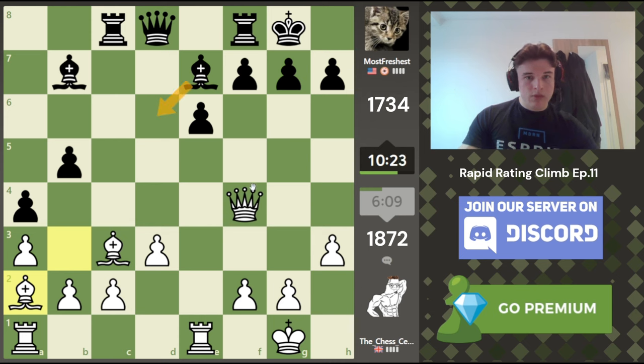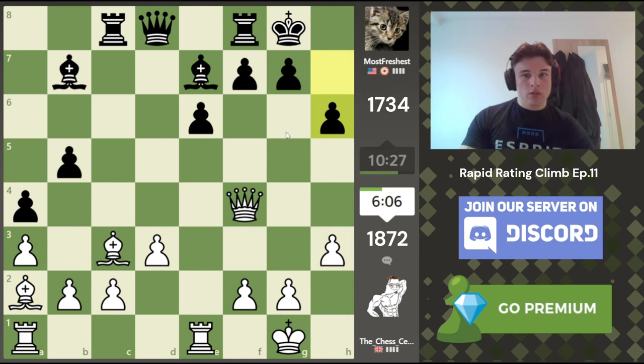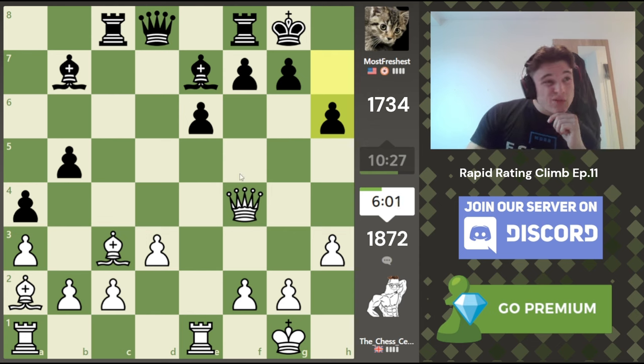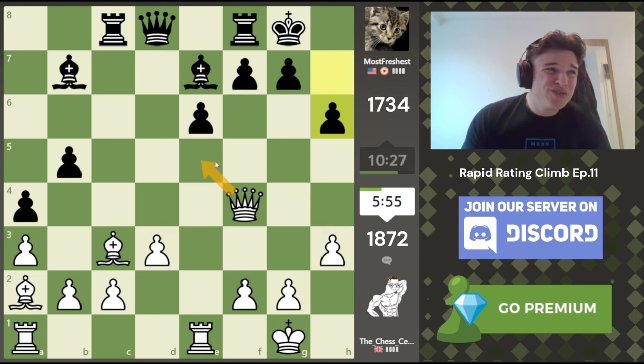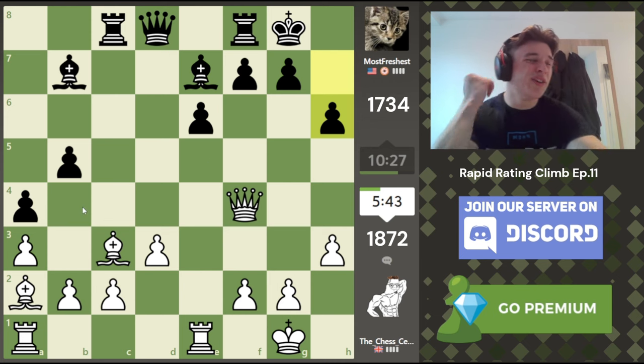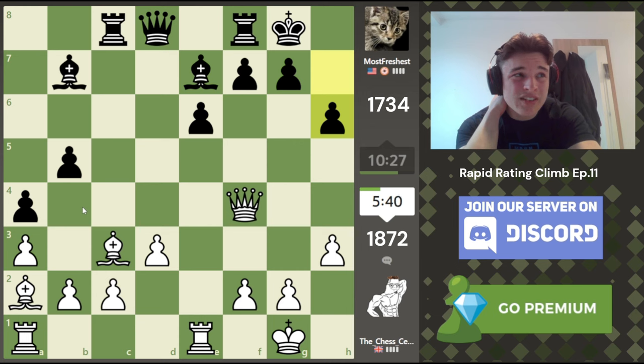Again, Bishop to D6 — Queen G4, and Black has the same problem. That's an odd move, I don't really see what that does. Queen E5 doesn't really work here — it does have a double attack, but then Bishop F6, Queen takes, Bishop takes Bishop. Maybe we win all the queen side pawns, but I feel like we can do that at any point, so that's worst case scenario. There's no point playing for that immediately.